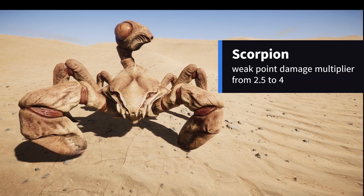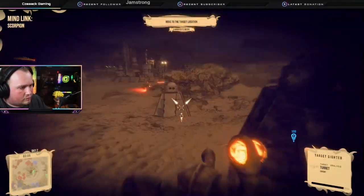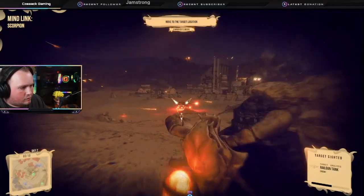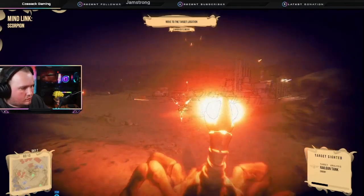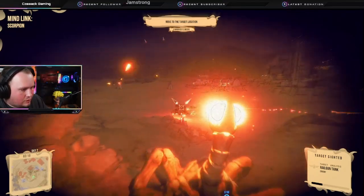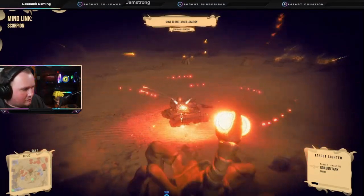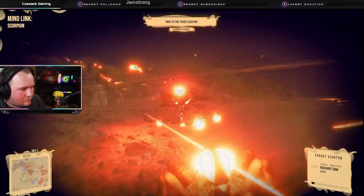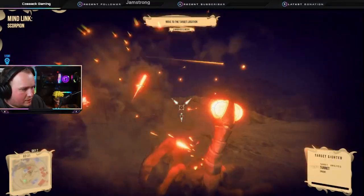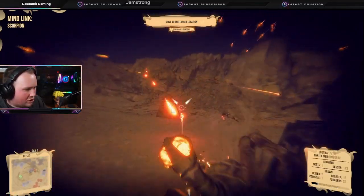Scorpions have seen small changes as well. Weak point damage with the multiplier went up from 2.5 to 4. Now I believe scorpions were already in a very good spot — not too strong but not too weak either. They're one of the best alien units right now and every commander should definitely take advantage of that. They're the frontline of the alien commander and more players should be using them. Their ranged damage is very good, and their claw damage is also great against vehicles, buildings, and other units that come face to face with the scorpion. Not to mention the damage to turrets — kills them super quick.